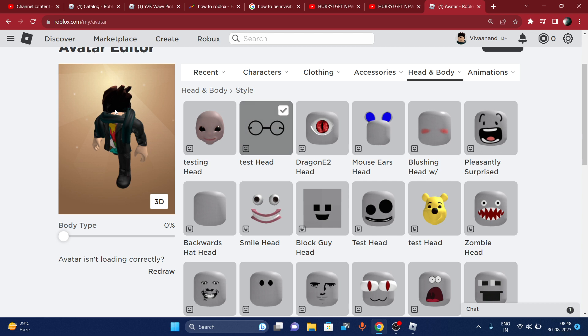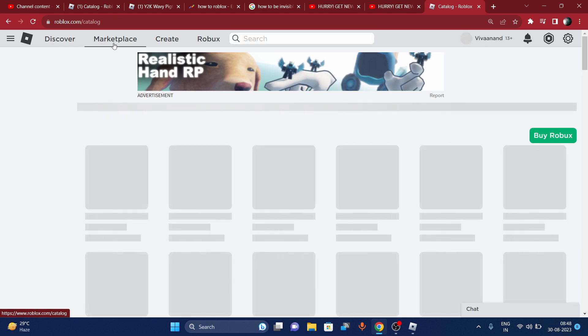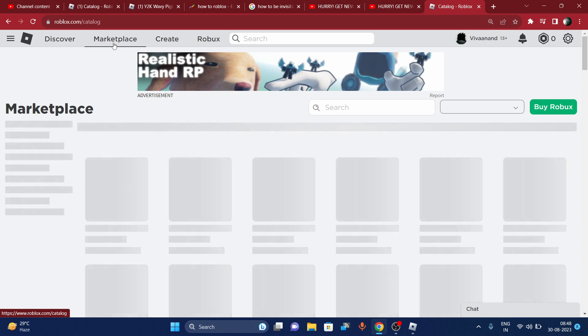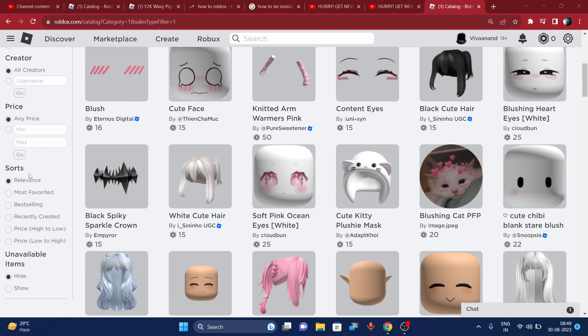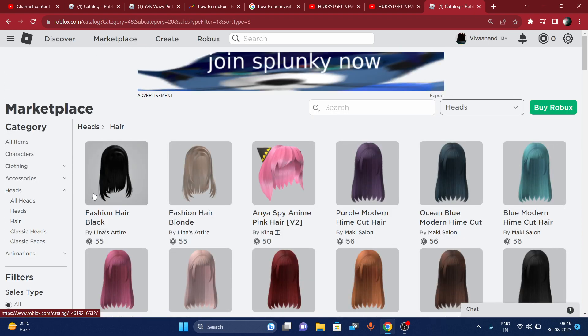Now the second thing I'm going to show you is how to get free hair. You have to go back to the marketplace again, set the maximum price to zero, click on browse, and choose a hair from the Head category.